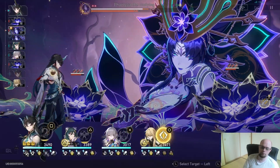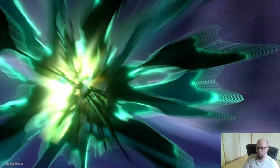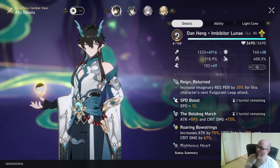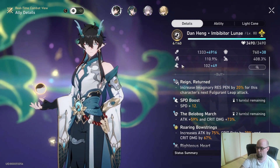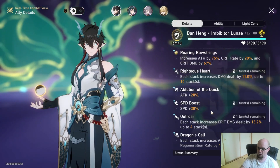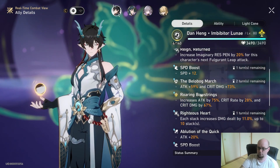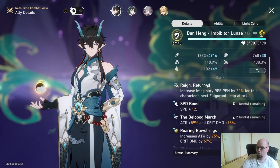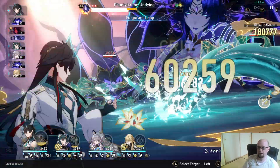We're not doing the third boss, mostly because if we do the third boss our energy is completely gone and we have to restart from scratch. Real quick, before we do this, I want to show why this does so much damage. Our crit damage is over 400%, our crit rate is over 100% so we're going to crit for sure. We have a bunch of damage bonuses from Bronya and from Yukong — 73% damage here, 75% attack here — and we're over 6,000 attack right now. Let's see if we can finish this boss off.